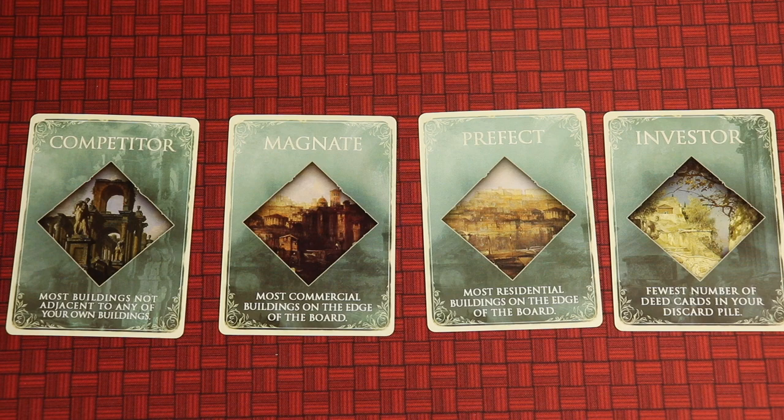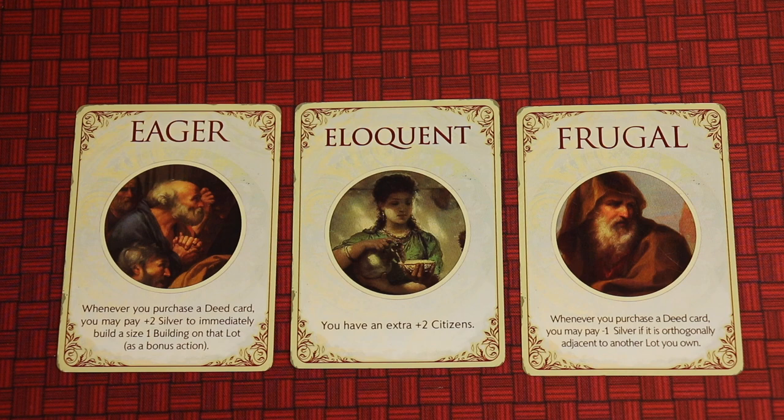You can also play with special abilities — you get two and secretly pick one. Examples: whenever you purchase a deed card, you can pay plus two silver to immediately build a size-one building on that lot right away; or you get an extra two citizens at the beginning of the game, giving you a boost on that population tracker; or frugal — whenever you purchase a deed card, you may pay minus one silver if it's orthogonally adjacent to another lot you own.